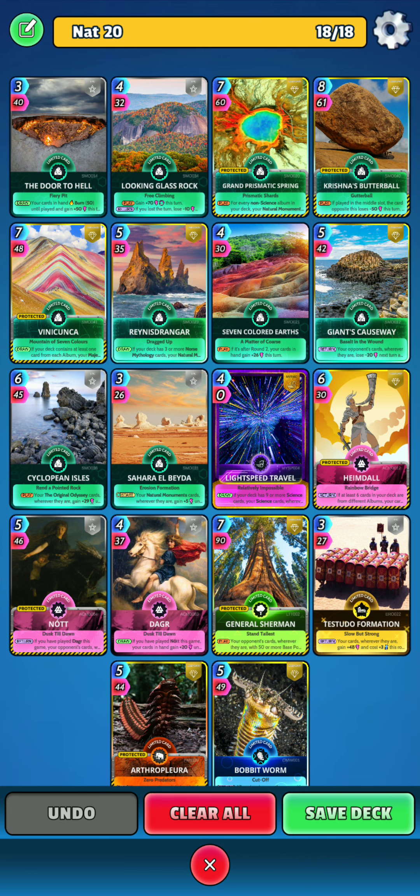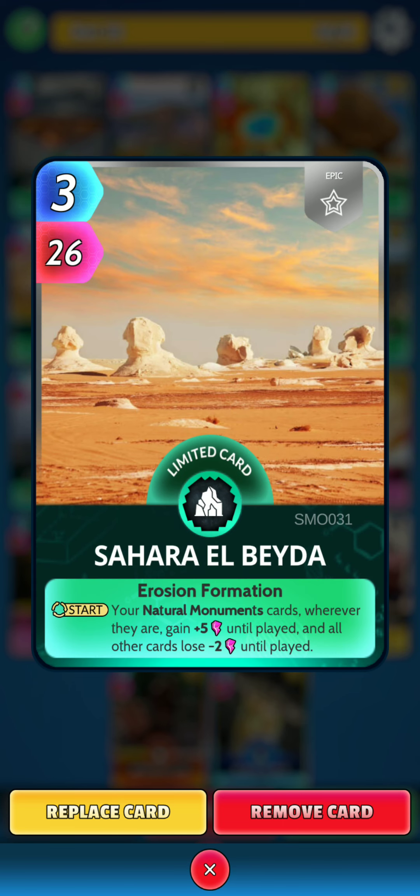We want to be able to play 3 cards a turn. And the final Natural Monument is Sahara El Beda. At the start of a turn, your Natural Monuments cards, wherever they are, gain 5 power until played, and all other cards lose 2 power until played.